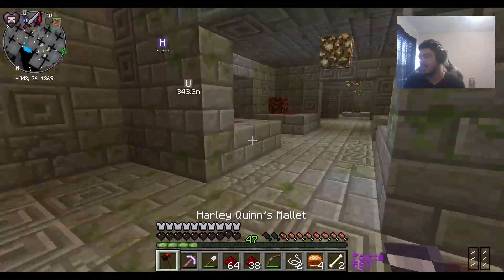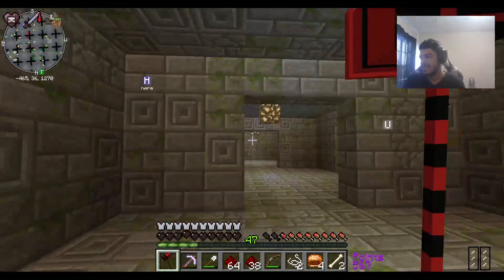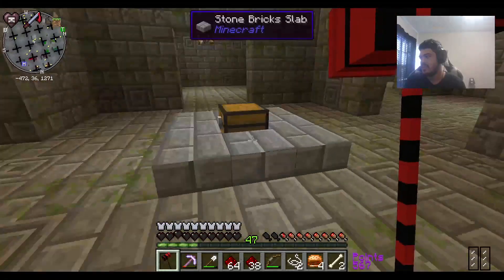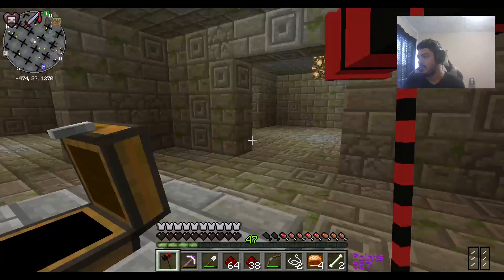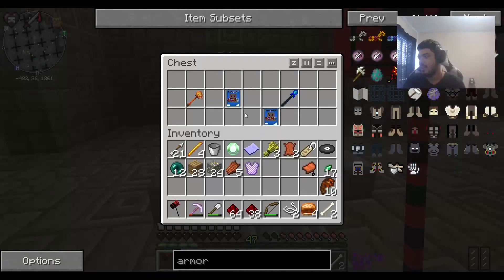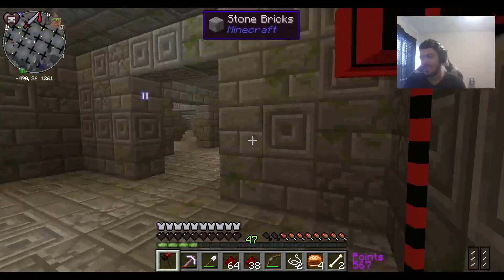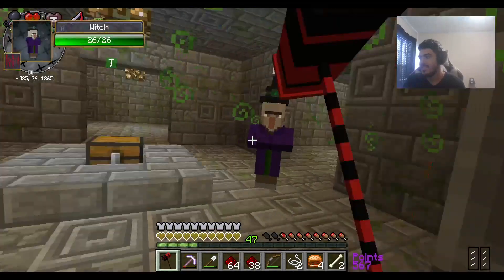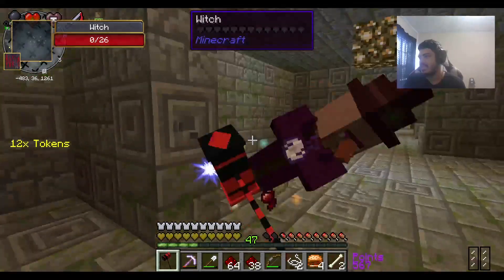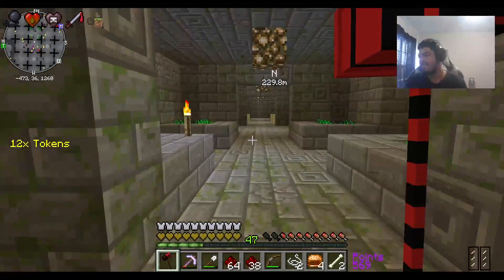Have you gone to space yet? Not yet. Trying to — I gotta burn more saplings. Burn saplings? Yeah. I don't understand. You wouldn't understand. I need to burn saplings in order to get Fumes of the Exalted One. I hate witches.